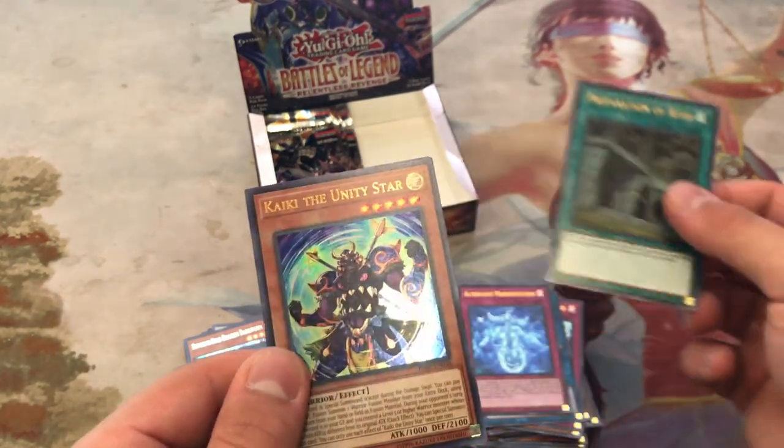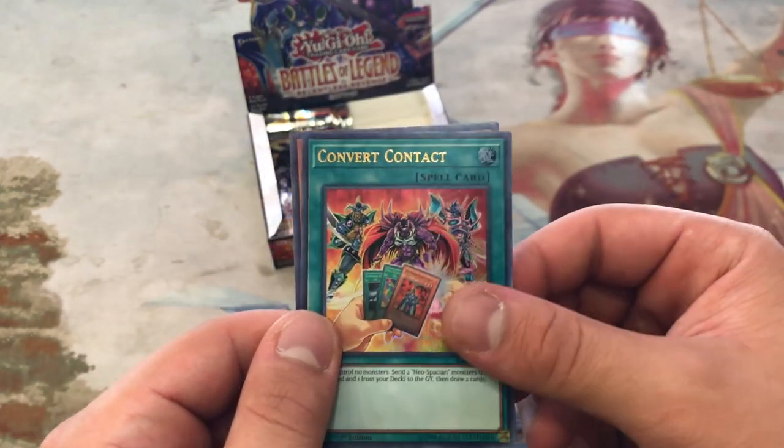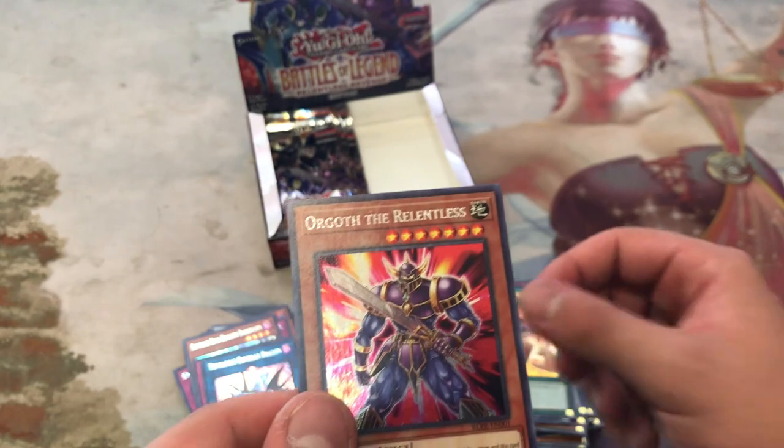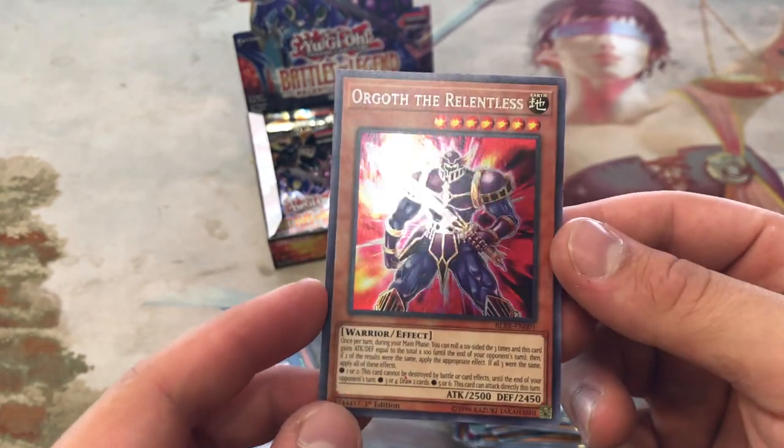Altergeist Manifestation, Preparation of Rites, Kaiky Unity Star, Convert Contact, and Orgoth the Relentless. Wondering when we were going to get this — cool looking card, looks like a World of Warcraft character.